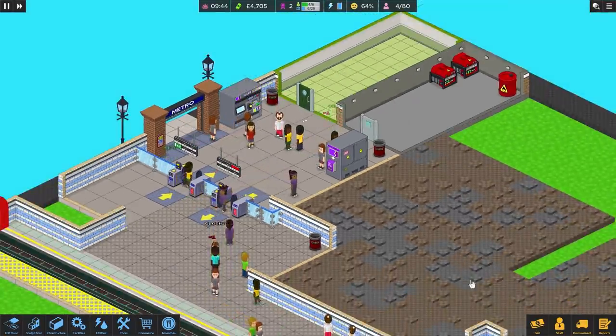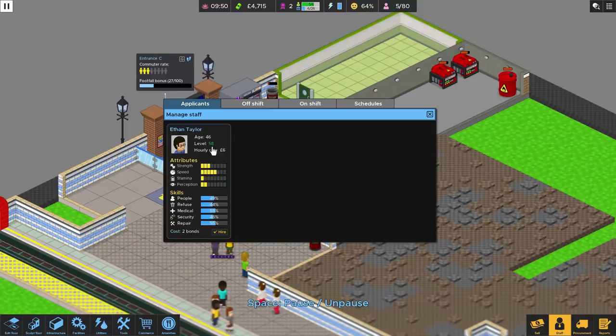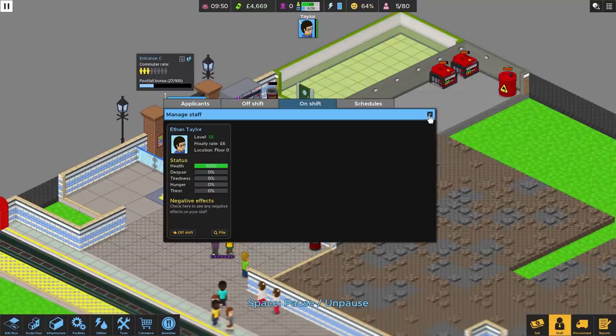It's getting crowded. We need to get a member of staff — Ethan Taylor. Let's pause. He's 46, level 58, wants six pounds an hour. He's got some attributes — not much perception, stamina of one so he'll tire quickly, but he's very fast with moderate strength. It costs two bonds to hire him — I didn't know it costs bonds rather than money. Six pounds an hour is absolutely fine, so we'll hire him. Now we have a member of staff and he's coming to do some work.